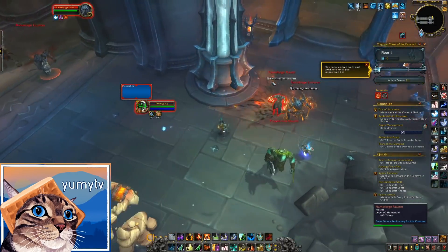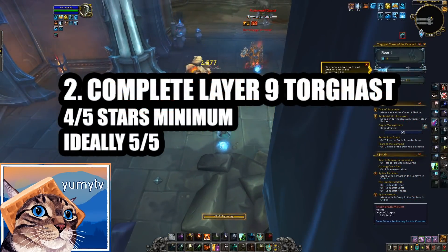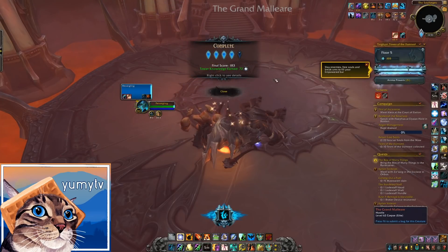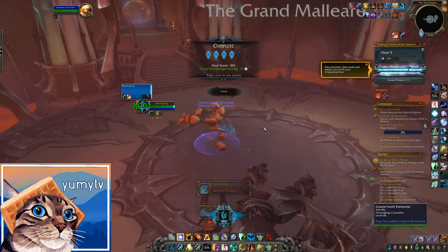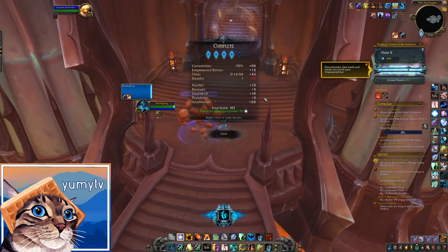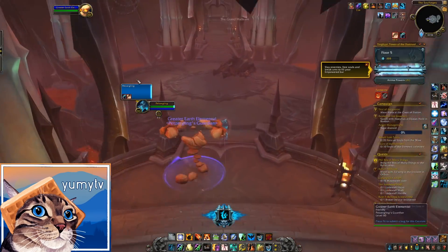Number two is to do Torghast. Torghast has changed quite a bit from 9.0 — it now has a new rating system on your run. You're more encouraged to clear out a lot of the stuff on the floors rather than just skipping to the end. In order to unlock the next floor, you're going to need to get at least four stars. However, if you get a five-star rating, you will unlock the bonus floor at the end of that run. In the first few weeks while you're ranking up Torghast from layer 9 all the way to layer 12, you may as well get the five stars anyway.